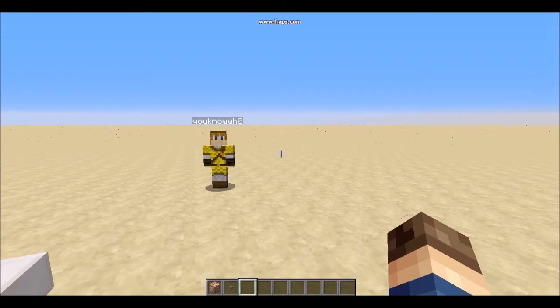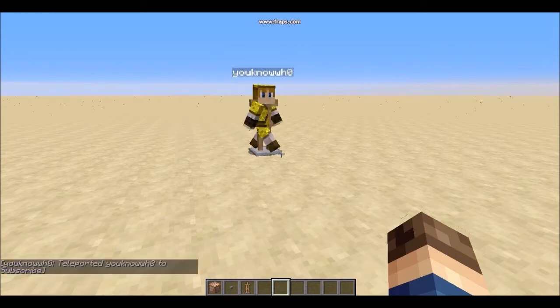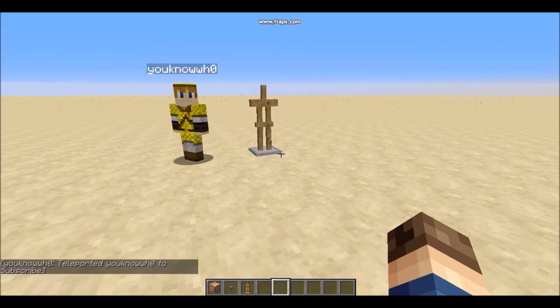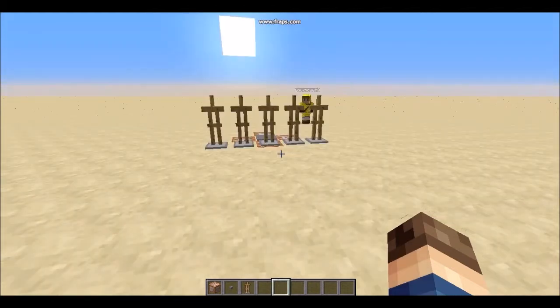I came up with a couple of ideas to get around this mechanic. The first solution was to have my friend teleport to an armor stand. Instead of giving off coordinates, this gives off the name of the armor stand he teleported to, such as 'subscribe.' The problem with this method is it can only be used if the armor stand is actually loaded in-game, so around 150 to 200 blocks away — any farther will not work.